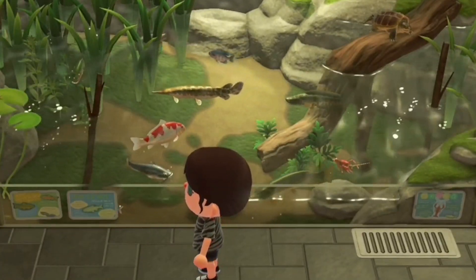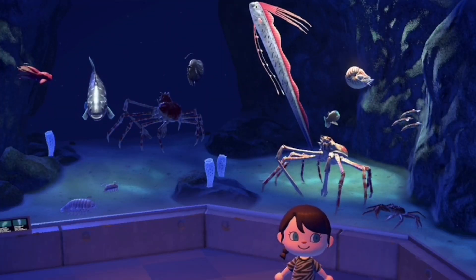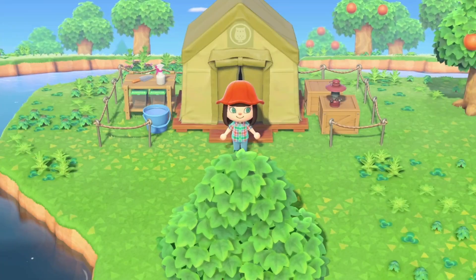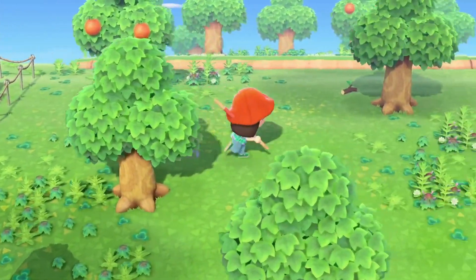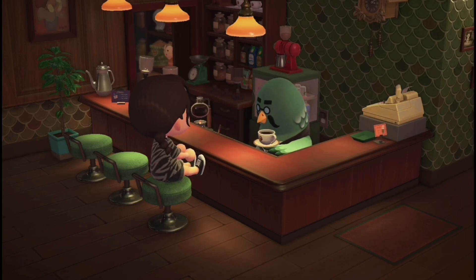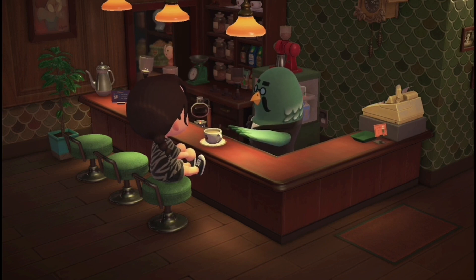One reason to fish is so that you can complete your museum. Not only is it beautiful to walk through a completed museum, but you can also get a cool poster from Blathers to hang up in your house. Some people choose not to donate anything to Blathers so that the museum can stay a tent for design purposes, but if you don't upgrade the museum tent into a building, you won't be able to get Brewster and his cafe when your island reaches a three-star rating.